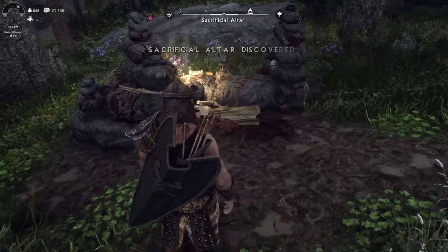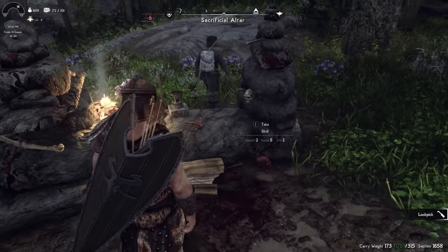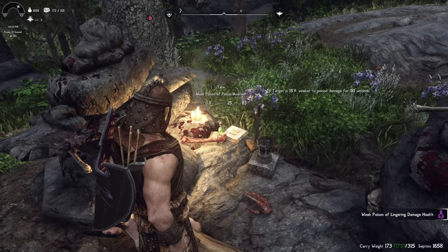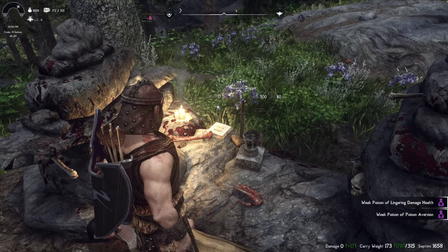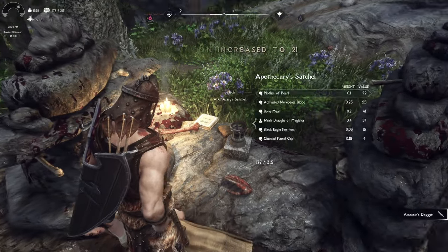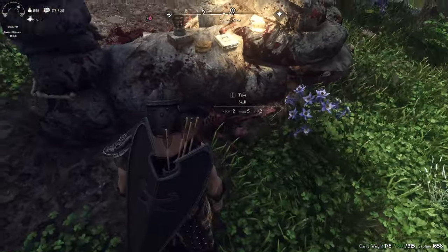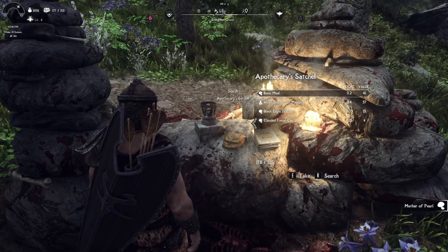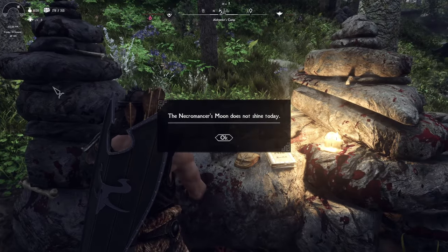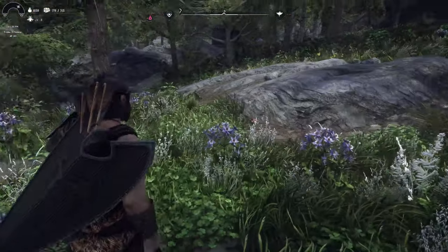What the hell? A sacrificial altar. Got some poisons. Let's look at this Assassin's Dagger. Conjuration increased as well. We'll use the altar — actually we can't use it anyway. I was curious to see what that would do. We got a thing over there.